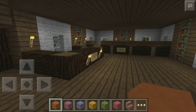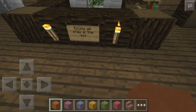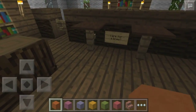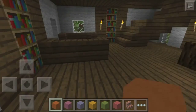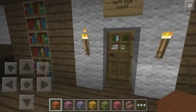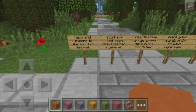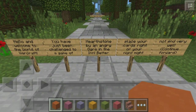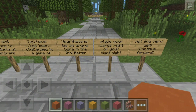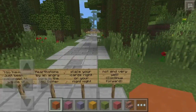We're going downstairs. Let me turn that volume down, it is so high. Right here it says 'Enjoy your stay at the Inn, care for a brew?' Not really, but thank you. Right here says 'Well, see ya soon!' And when we go outside we're about to experience the epicness. 'Hello and welcome to the world of Warcraft! You have just been challenged to a game of Hearthstone by an angry ogre in the inn — better place your cards right or your night might not end very well.' Continue forward!